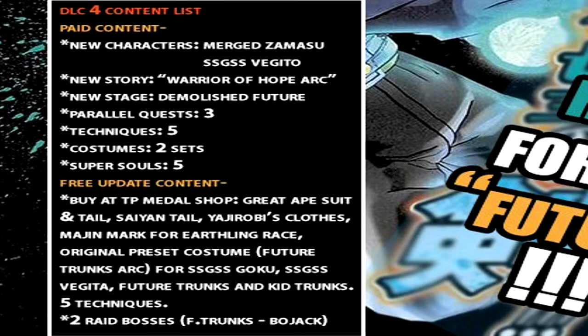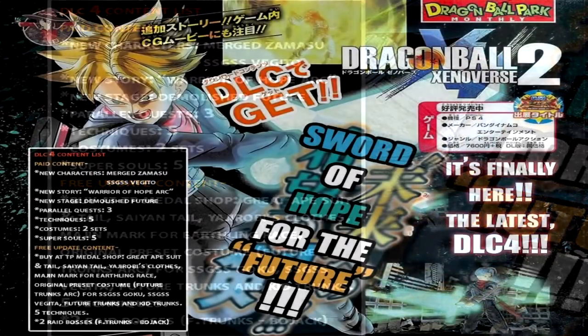Especially the Majin race in general, but that's kind of where it came from. And then original preset clothing for Future Trunks, Super Saiyan Blue Goku, and Super Saiyan Blue Vegeta, and Kid Trunks too, which is very nice. Five new techniques, and two raid bosses featuring Future Trunks and Bojack.